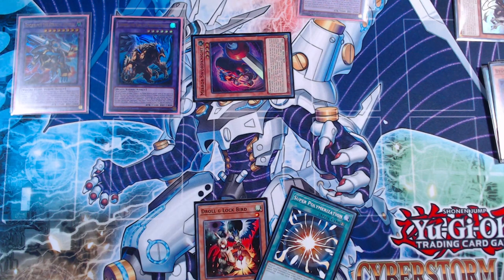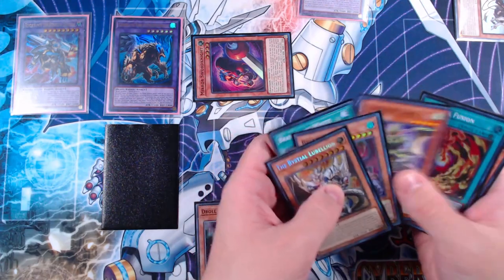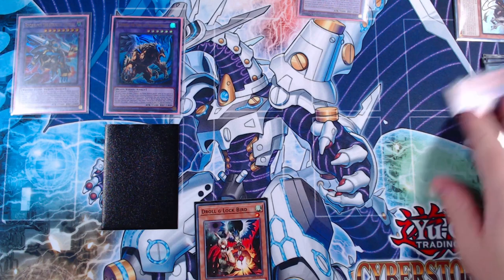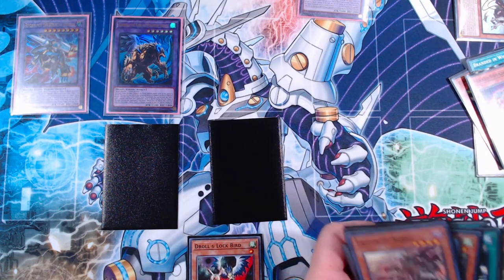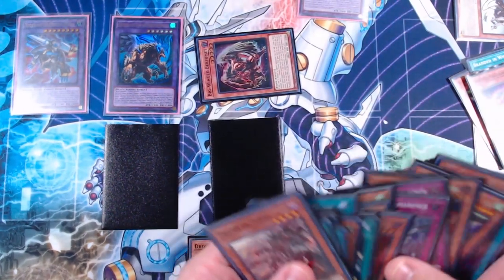Bestial Serenier's effect activates, allowing us to send from deck to graveyard a Bestial monster or a Branded spell or trap. I'm going to send Bestial Lubelion. We're in our end phase now — we set Super Poly. We have Droll and Lockbird in hand, along with protection from Cornfield Total in the graveyard and Mirror Sword Knight's on-field targeting effect. In our opponent's draw phase, Mirror Sword Knight tributes itself to summon Big Wing Berfomet.